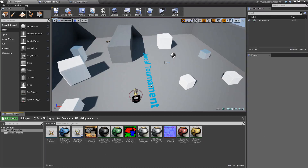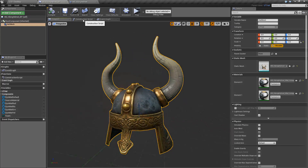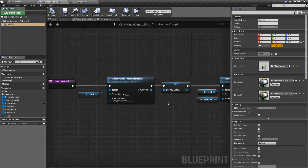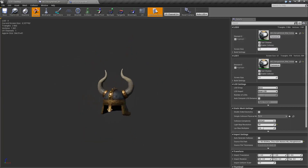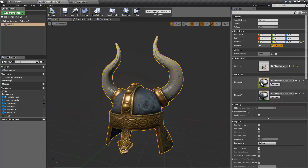So this is the helmet, and the first thing is in the construction script I create a dynamic material for it. The reason for that is actually just because I have some effects that happen when you do a taunt — there's some material effects happening. I set it up, create a dynamic material, and I apply it to two channels because I actually have an LOD setup, so there are two materials that actually take up two channels. That's why for every material switch I do, I actually do it on both channels.